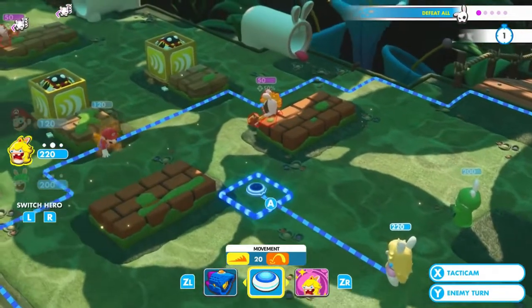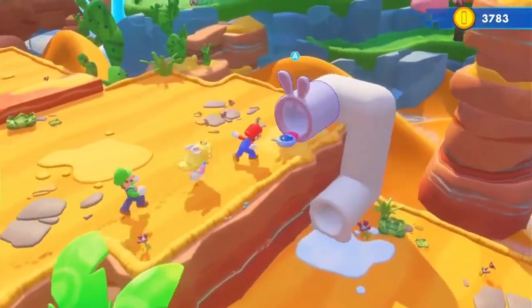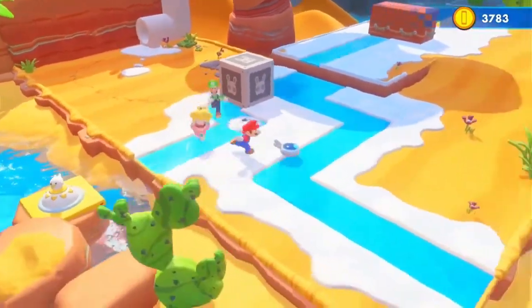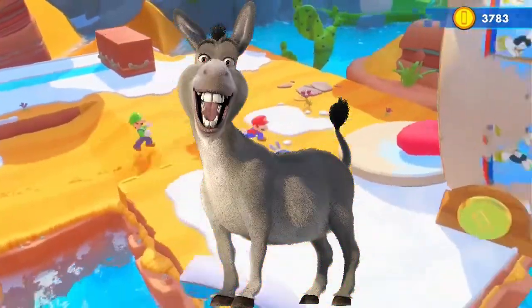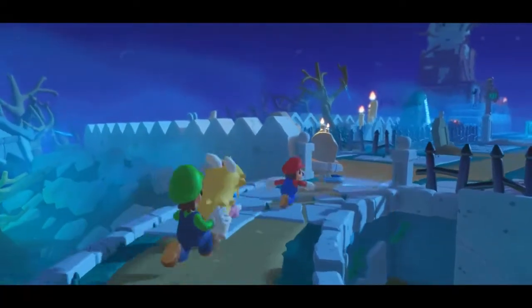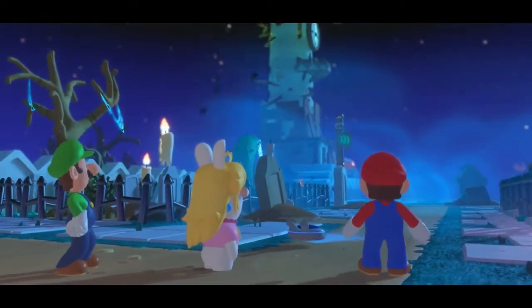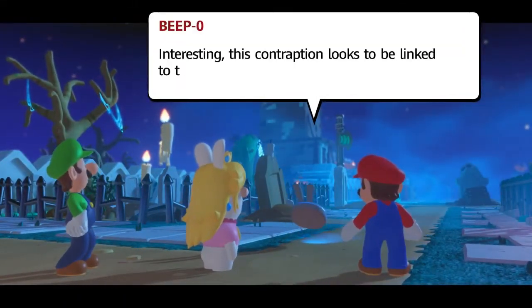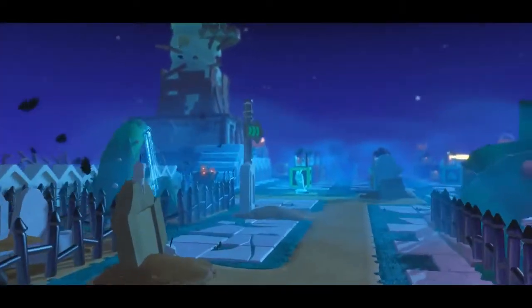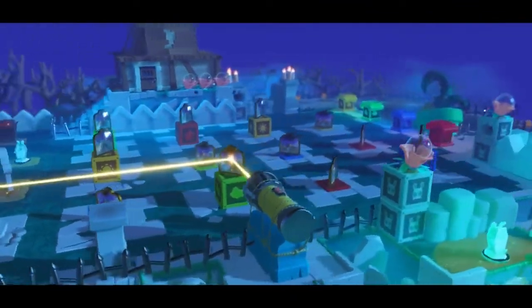World 2, Sherbert Desert, is honestly not very different from Ancient Gardens except for a change in some scenery. The Icicle Golem boss is kind of a pain though. World 3, Spooky Trails, was a somewhat unexpected area and I think this might be my favorite world out of the 4, because it has fun interactive stages and the enemies actually feel like a challenge. The puzzles in between stages feel rewarding but not needlessly challenging.